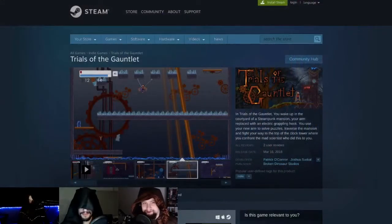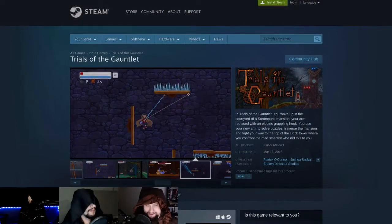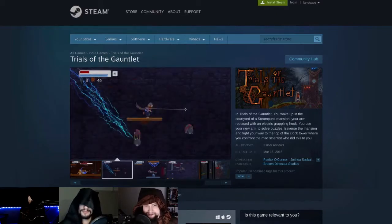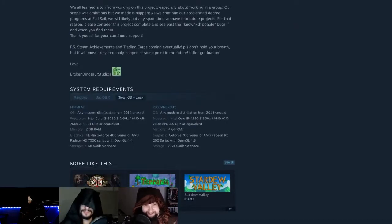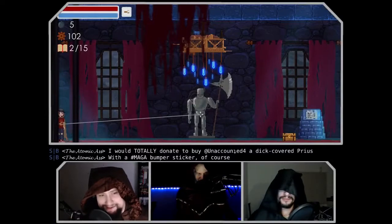This is developed by Broken Dinosaur Studios, developed on the Unity engine as a student project. You may remember them from the hate mail section a couple weeks ago. In Trials of the Gauntlet, you wake up in the courtyard of a steampunked mansion, and your arm is replaced with an electric grappling hook. You must use your new arm to solve puzzles, traverse the mansion, and fight your way to the top of the clock tower, where you confront the mad scientist who did this to you.